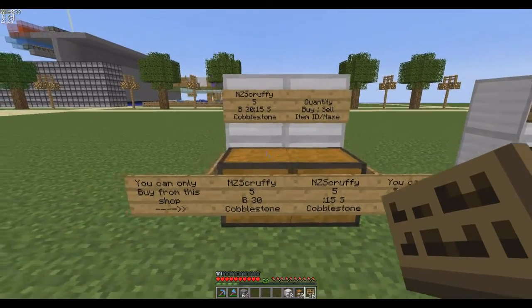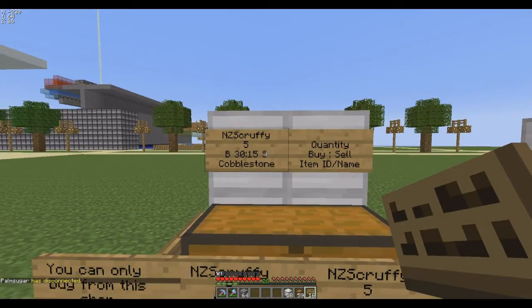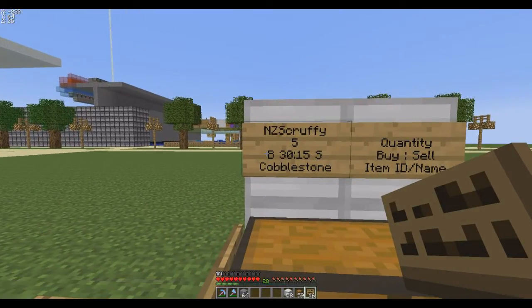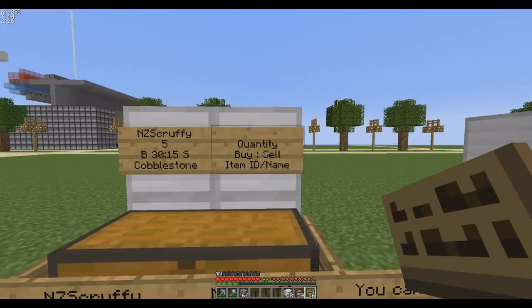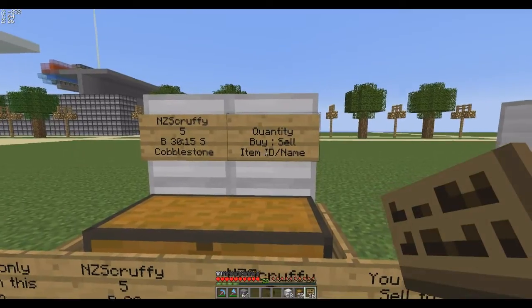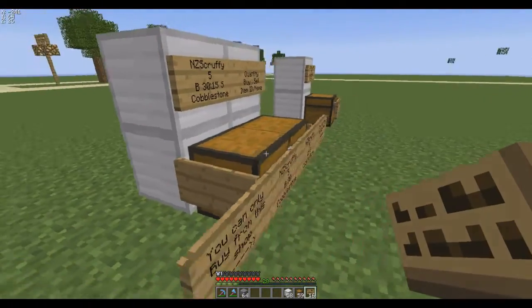These examples show different types of shops. The top one buys and sells that item for those prices. The B is what you pay to buy from the shop; the S is what the shop pays you to sell items to the shop. To set up the sign, all you need to enter is the quantity, the buy and sell numbers, and the item ID. The shop automatically puts your name in, so leave the top line blank.